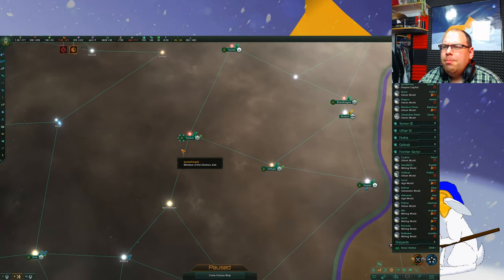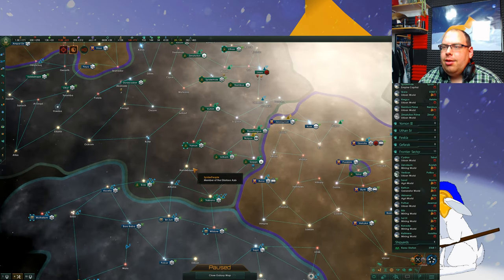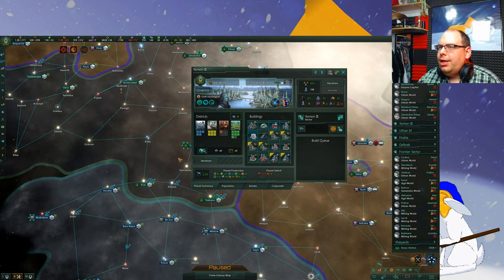So if you notice, these planets have got blue around them — so this is now a sector capital. And everything within three stars is connected to the sector. So for example, one, two, three — so these two are connected to the sector. So the sector capital is Yeomon 3, which is this planet here.